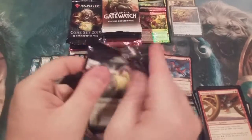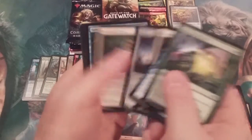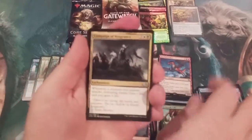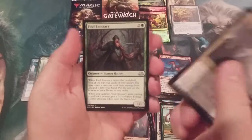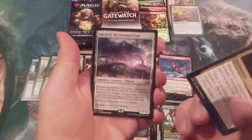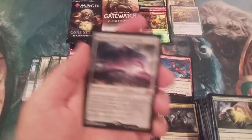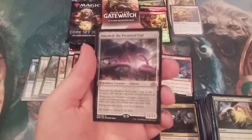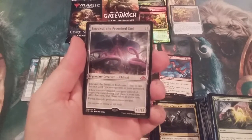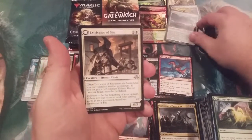Eldritch Moon is our next pack — 75 episodes, folks! We got a Campaign of Vengeance, Sorin leading the way, a Murder, a Foul Emissary, and we pull an Emrakul! For MTG Burgeoning to pull the grandmama of all Eldrazi here on number 75, baby. Emrakul, Eldritch Moon, 75 episodes — bam! Mythic number three. And another foil common: Faithbearer Paladin. Great pack — the packs are heating up!